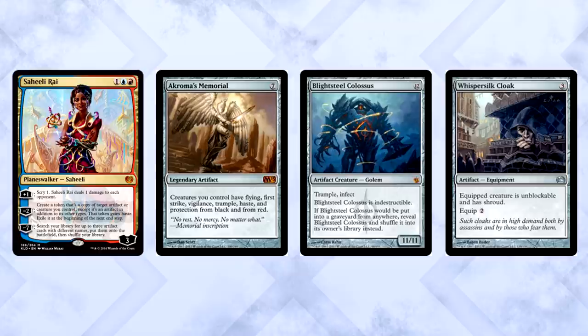As far as commander playability, this is finally a planeswalker that literally wins when her ultimate goes off. Seriously, in commander there are countless infinite combos you can grab with the ability to search for three artifacts. I should make a video just talking about all the stupid infinite combos you can get with Saheeli.